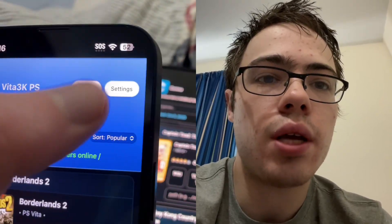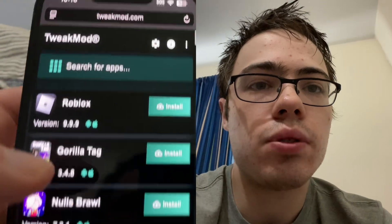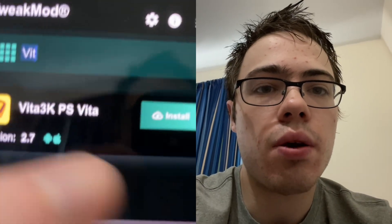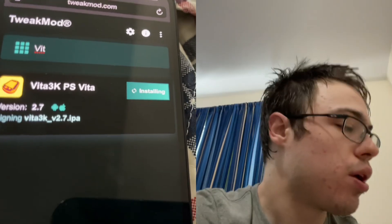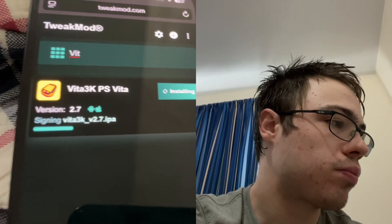I'm going to show you guys how to download it. So as you can see in the settings we have all our settings here. Before we can download it, we just want to go to tweakmod.com, type in Vita, press install, and it's gonna start downloading. Pretty simple.